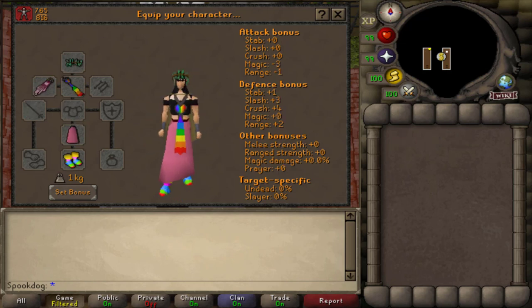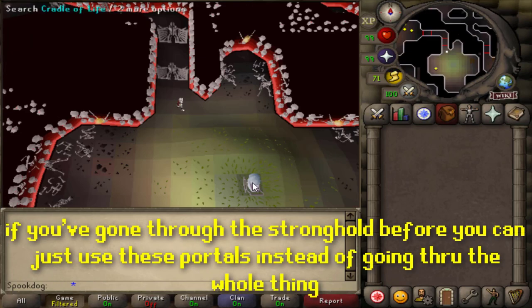For this outfit, you might want to change your top with Thessalia, but I think it's kinda cute. The pink skirt is from Thessalia, the cape is from Edgeville, and the crown and scarf are from Diango. The boots are from the Stronghold of Security.